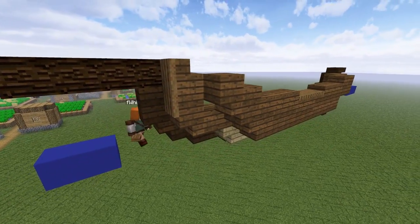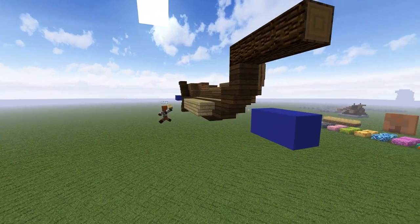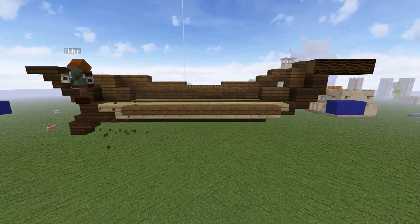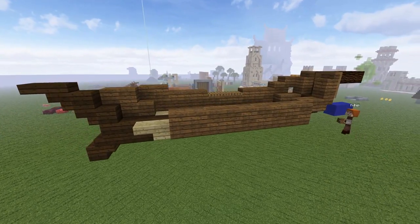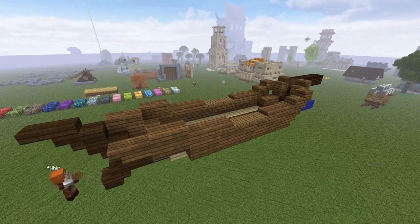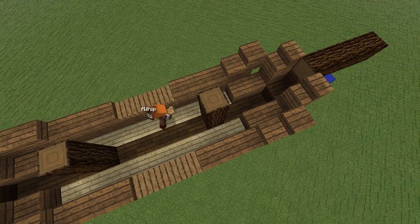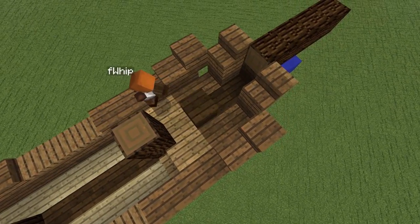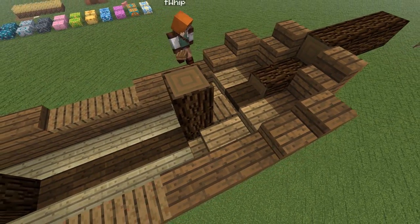Now go ahead and redo this on the other side — just copy it over, get it all exactly the same. We'll do it here fast and then work on filling in the interior. To fill in the interior, place a spruce log beam in the middle of both those three slabs, then on the front do two oak stairs, then fill in full blocks. Bring two more spruce logs down, a half slab, and a trapdoor, then fill in those gaps in the back with spruce slabs and oak slabs to give it a rounded effect.